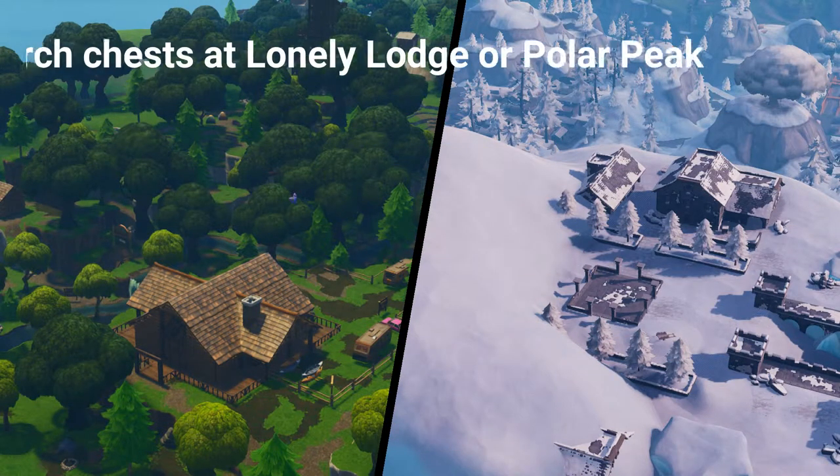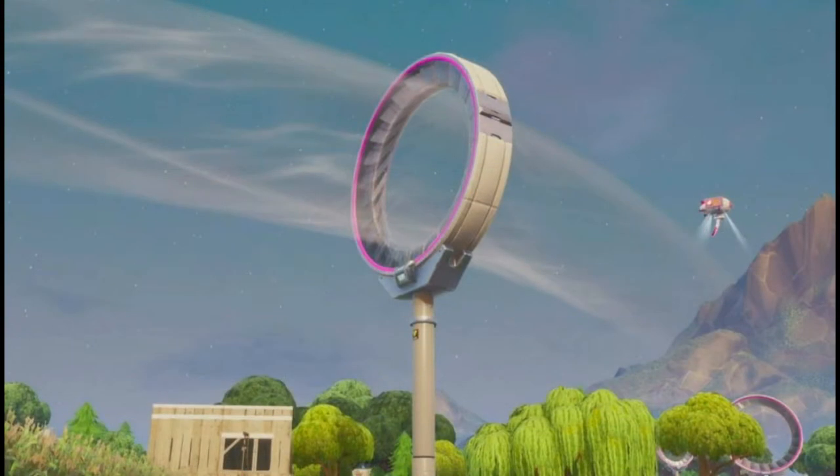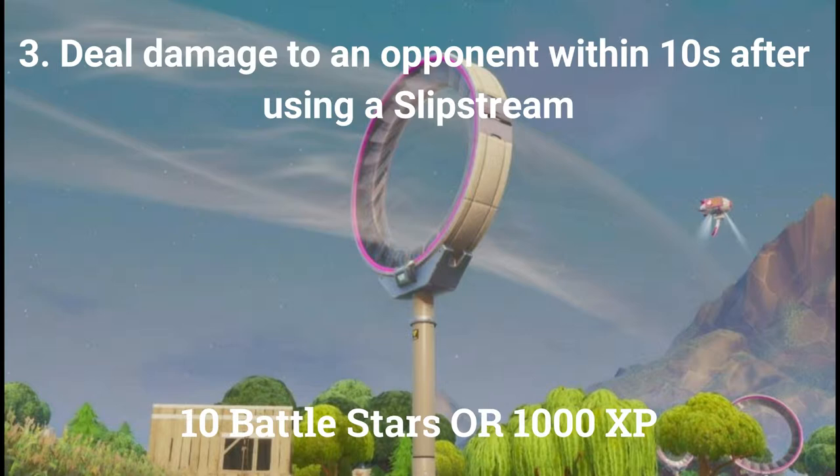The second challenge is: search chests at Lonely Lodge or Polar Peak, worth 5 battle stars or 500 XP if you are at tier 100. The third challenge is: deal damage to an opponent within 10 seconds after using a slipstream, worth 10 battle stars or 1000 XP if you are at tier 100.